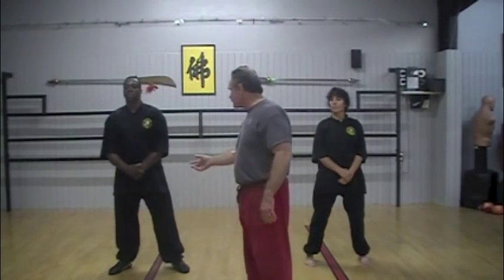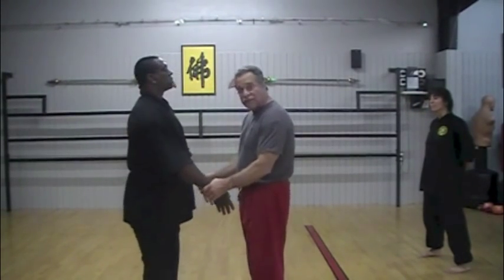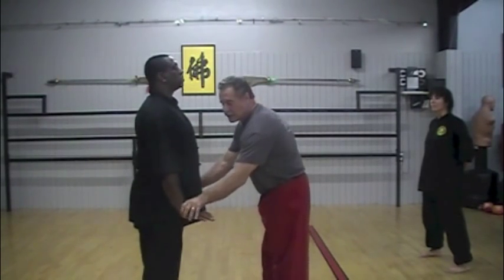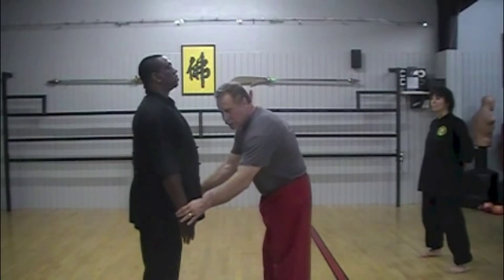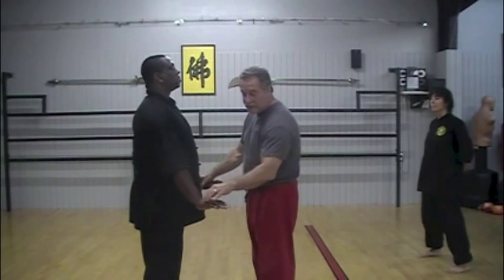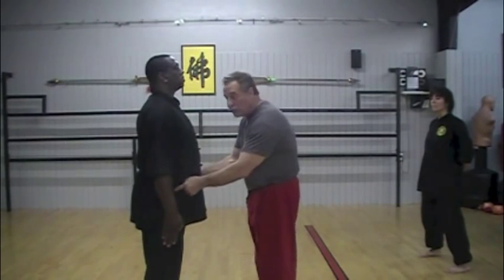We're going to talk about the first part of it with Alexander here. If somebody grabs you by the wrist, what you're going to do is pull away, up and back, and straight down with the hand. The reason you don't just pull the wrist out is that pulling the hand straight down combines the arm with the rest of the torso, pulling it forward and giving you the chance to headbutt, punch, or whatever you want to do.